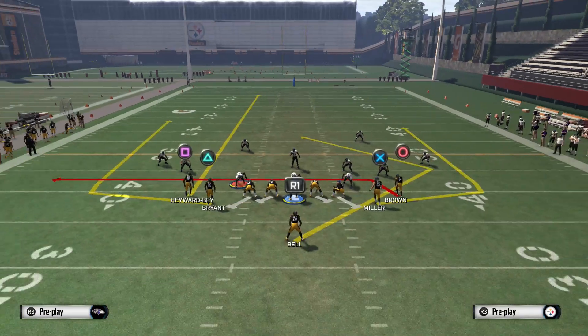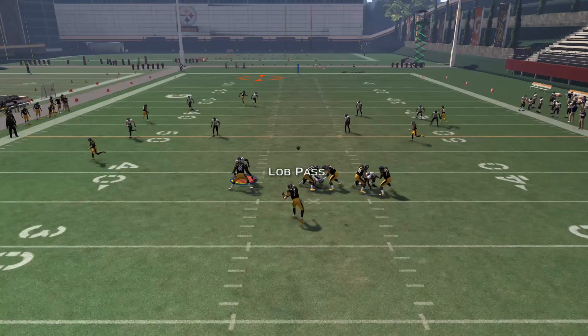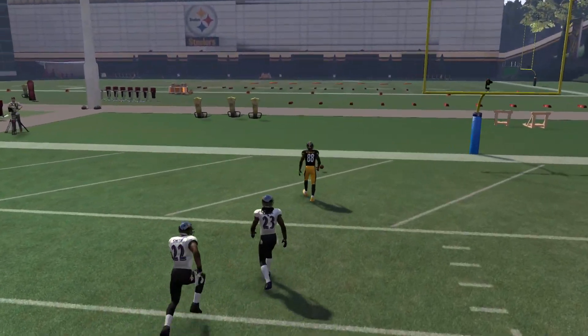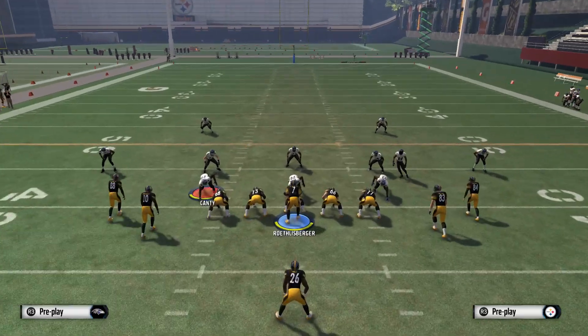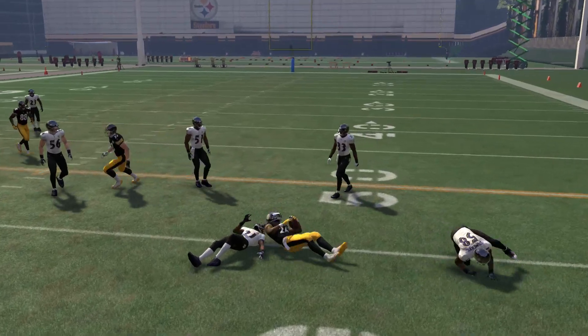Here we'll run a cover four and do pretty much the same thing. If you want to bomb it deep again you can — it's just as easy against pretty much any coverage, just do that RAC catch. And again like with all the other zones, you could hit the drag route or hit the running back quick out of the backfield. So a lot of options out of this play.